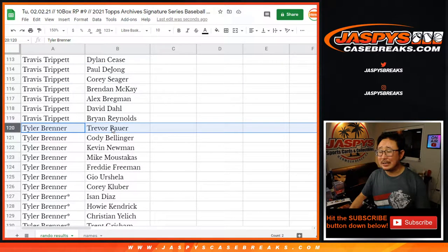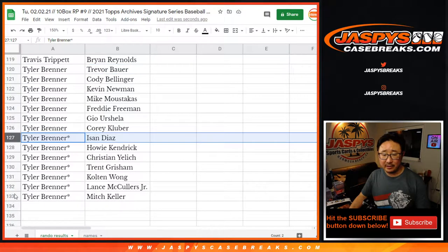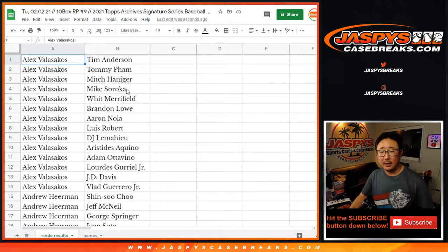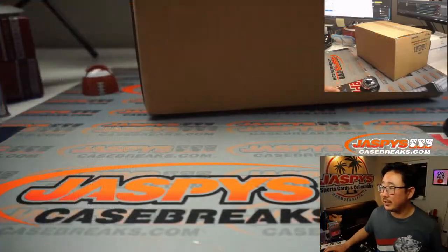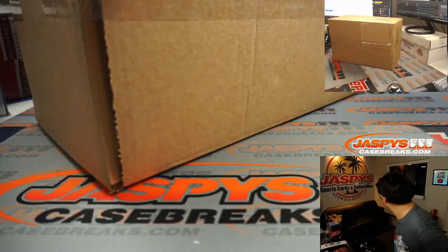Where's Trevor Bauer going to go, you guys? I think he's like the last big free agent domino to drop. And there's Tyler's last spot mojo players right there as well. So there you go. Now, while you're considering trades, let me flip away from the screen just for a second. Let's get to this case here — let's pop this open and see which half we're going to do.